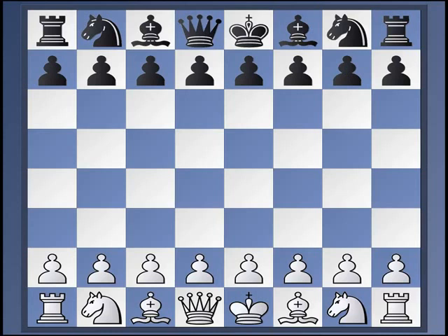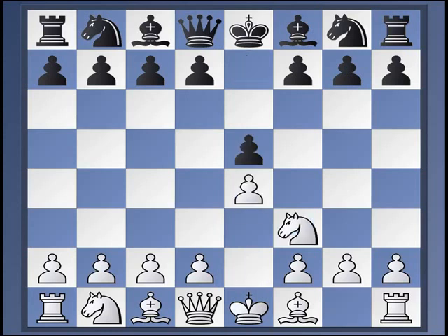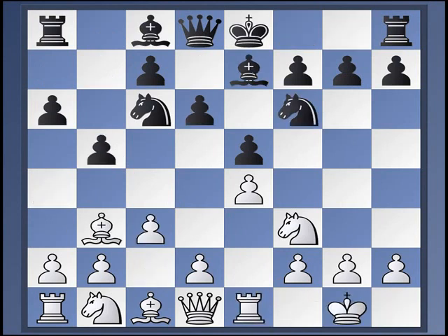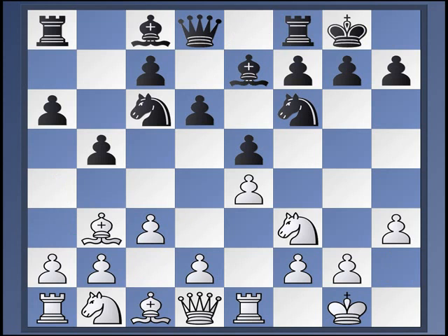We're going to cover the Breyer Defense, or the Breyer Variation, or Breyer System, however you want to think about it. It arises after the following moves. We've been looking at this for a few weeks now — this is our fourth week on the uber main line, the ultra main line of the closed Ruy Lopez. And now, Knight to B8 — that's the Breyer move. The idea is simply to reroute the Knight to D7. Black will bring the Bishop to B7 and usually plays C5.